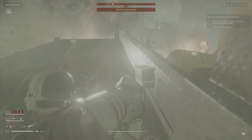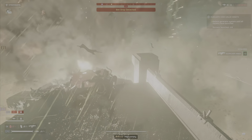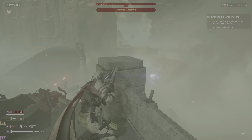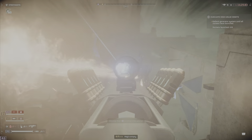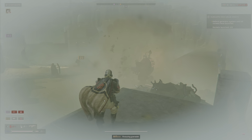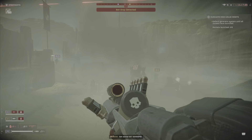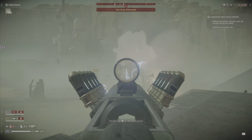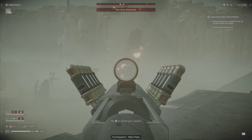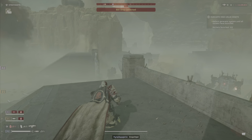Additional known issues: certain weapons like the Sickle cannot shoot through foliage, scopes on some weapons such as the Anti-Material Rifle are slightly misaligned, arc weapons sometimes behave weirdly, Spear targeting is inconsistent, stratagem beams may attach to an enemy but the support weapon gets deployed in its original location, explosions do not break your limbs, areas around Automaton detectors make blue stratagems such as the Hellbomb bounce off and be repelled, and planet liberation reaches 100% at the end of every defense mission.